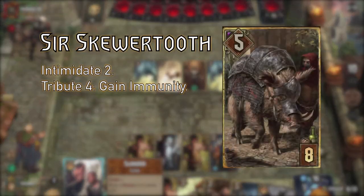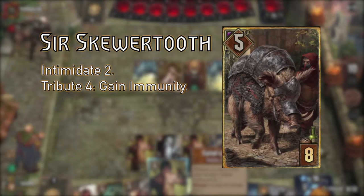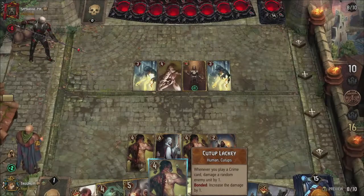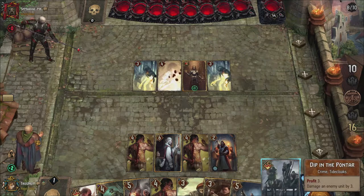To finish our crime group, we also have Sirs Cubertooth. This boar has Intimidate 2, meaning he boosts himself by 2 for each crime played. On top of that, you can also make him immune if he has 3 coins to spare — again, lowered by our leader.